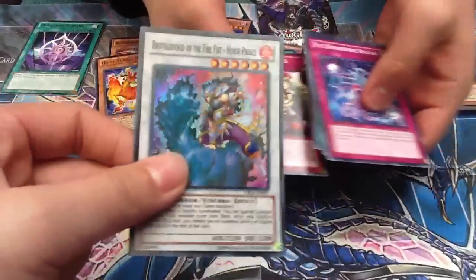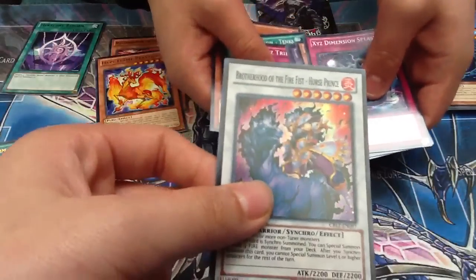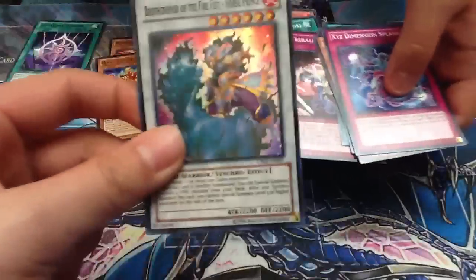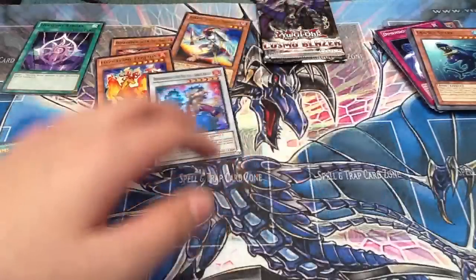Fourth pack - Hazy Flame something and then a Super Rare Brotherhood of the Fire Fist Horse Prince. I guess Brotherhood of the Fire Fist is the archetype for this pack, so it's a new archetype. Final pack.